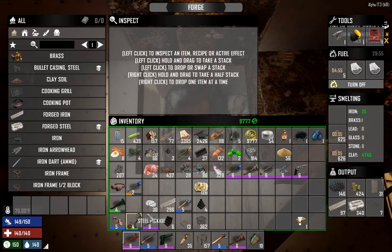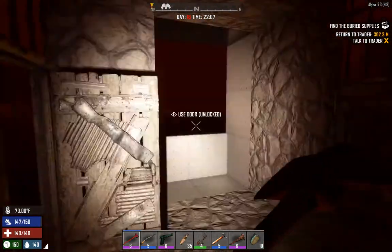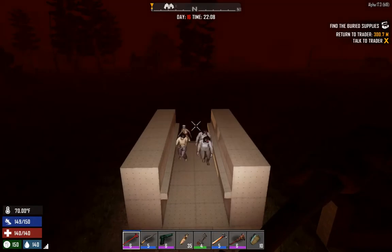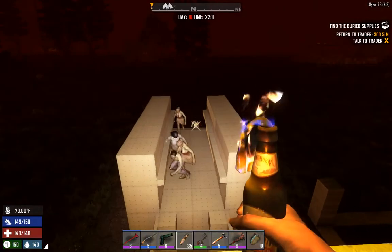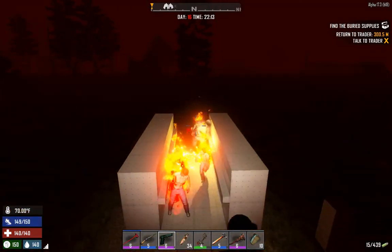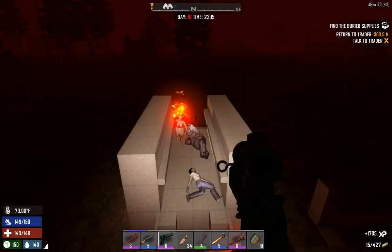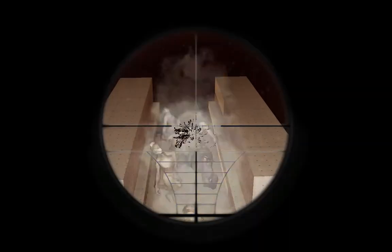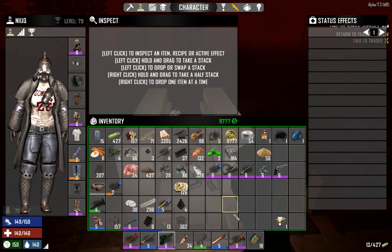Grab our molotovs. Since we picked up a bunch of aloe cream in the Higashi Pharmaceuticals building, we used our physician magazine which gave us one more point of INT, and combined with the nerdy goggles that let us get up to quality 6. So we went ahead and made a shovel, a wrench, a shotgun, an AK, a magnum — didn't make a quality 6 compound bow but probably should have.